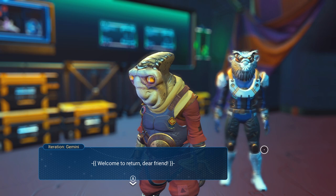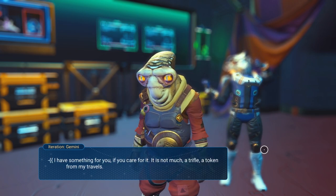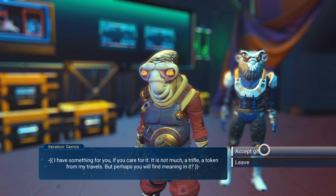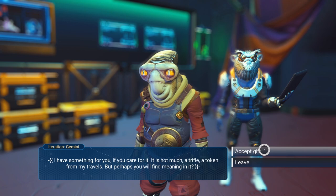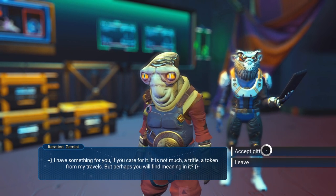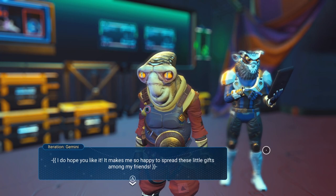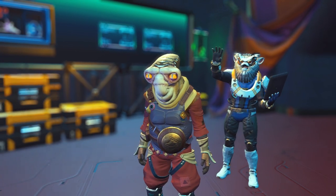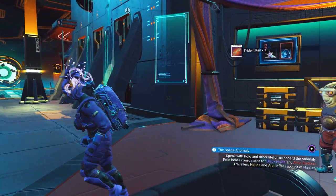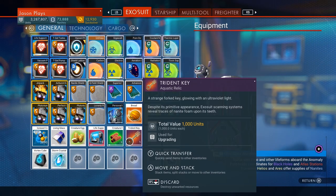He says he'll take your gift. He says: I do hope you like it. It makes me so happy to spread these little gifts among my friends. So he gave us a trident key. What in the world is a trident key?